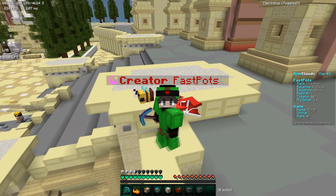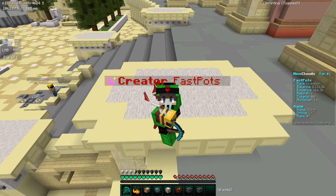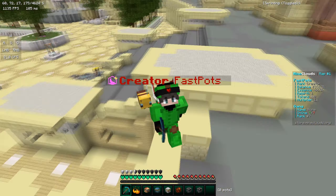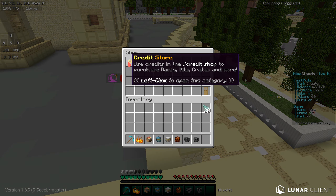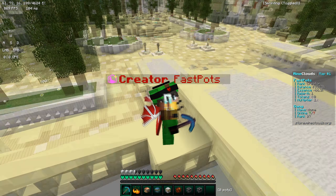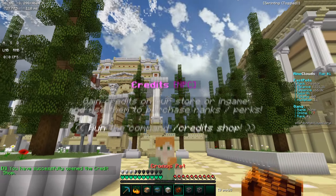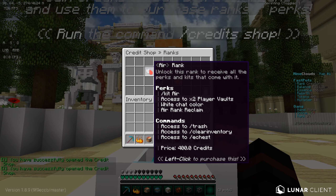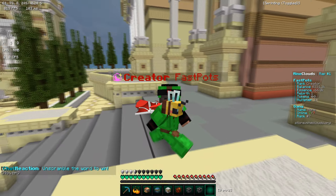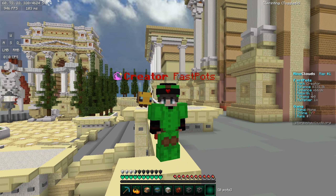The last thing I want to explain is how the credit shop works. When you purchase credits on the store or win them in game, you can actually spend them in-game. Instead of having a traditional Buycraft store with ranks, they have their shop entirely in-game. You buy server ranks and items manually using credits in-game, which is so much more convenient for everyone. If you enjoy this server, make sure to use the IP in the description below to connect. Hope you enjoyed — peace!